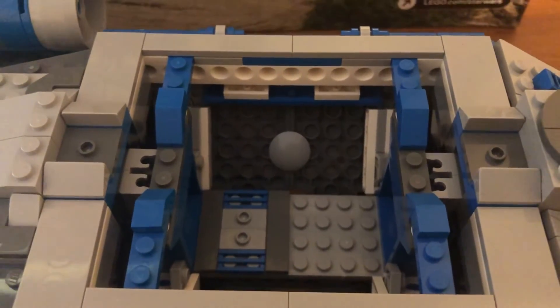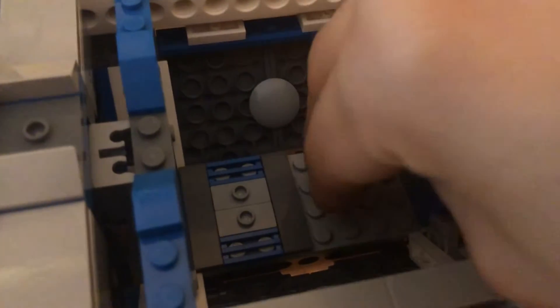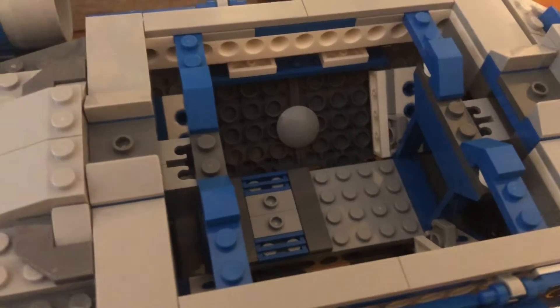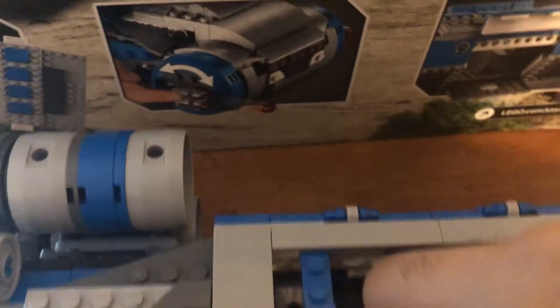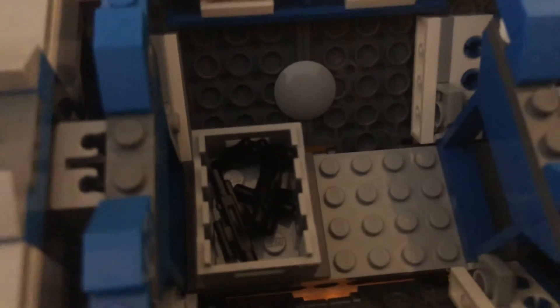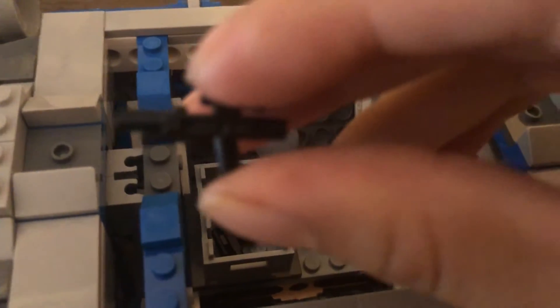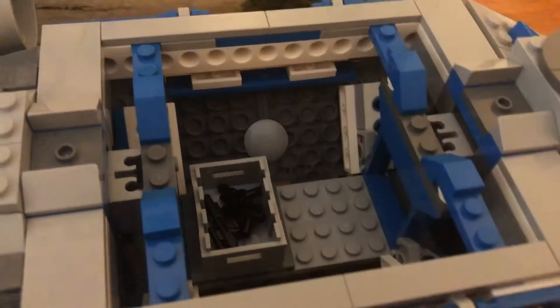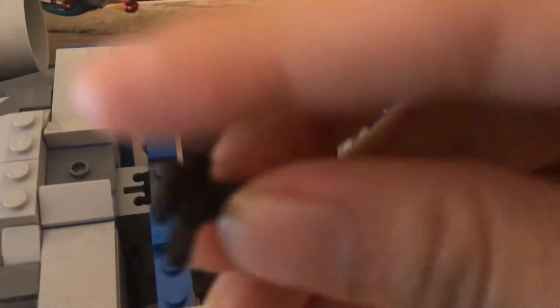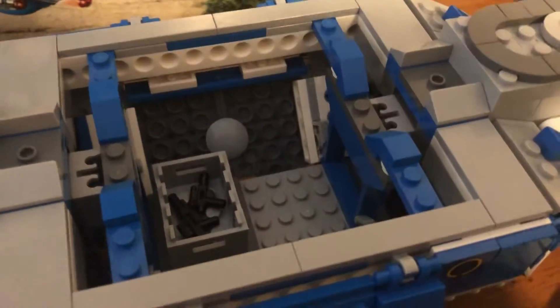Obviously every figure is not going to fit in here — it holds two figures at most in the main section. If you don't put the crate in, you can fit another figure there. This spot is for the weapons crate: you get two blaster pistols and two blaster rifles included with the set.